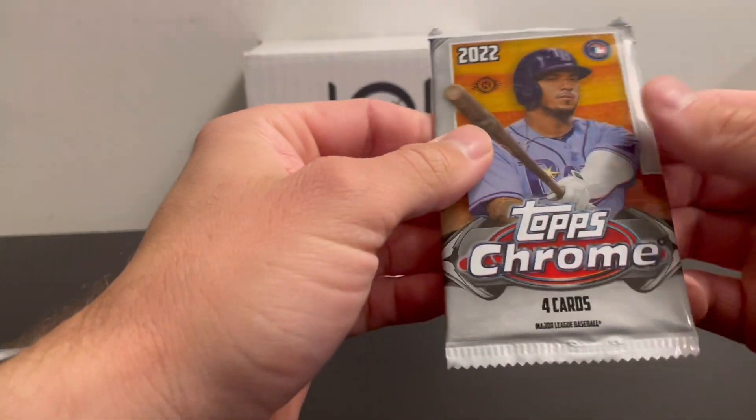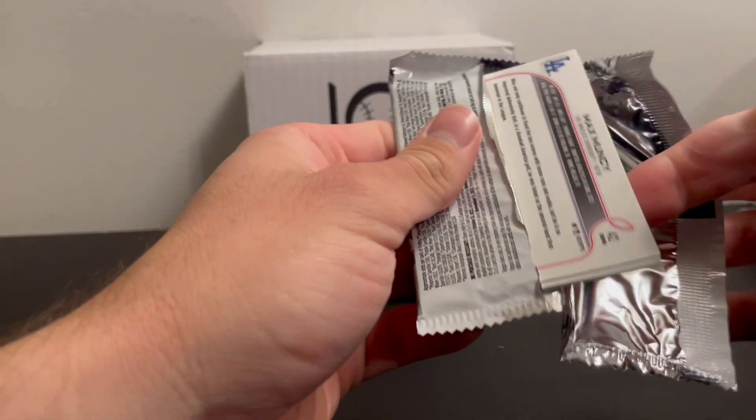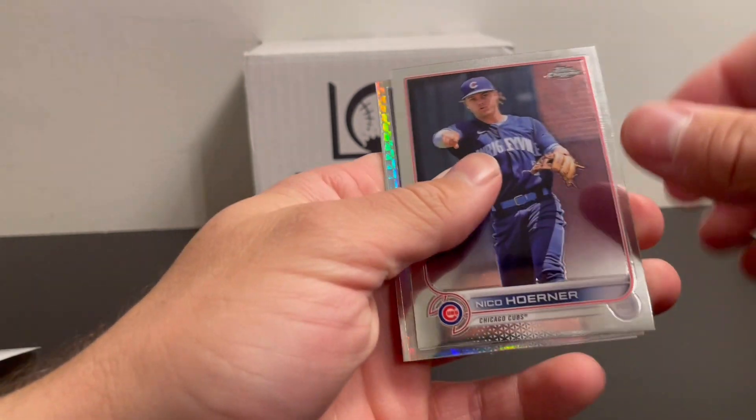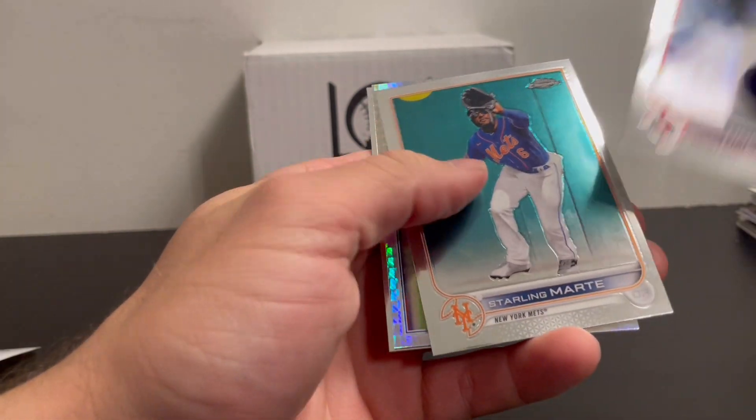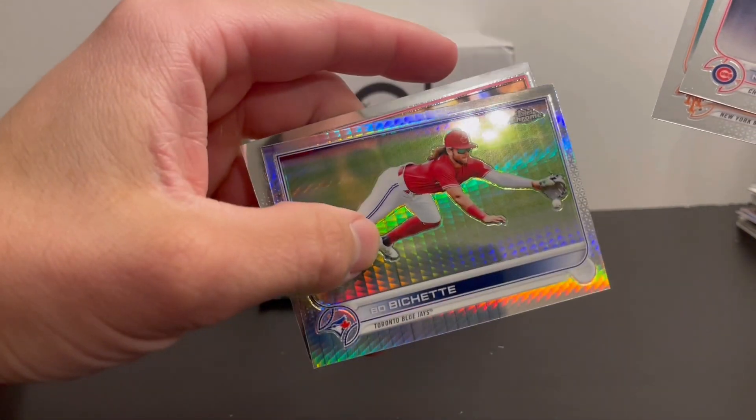Up next is 2022 Topps Chrome: Rodriguez, Franco, Cruz, Bobwick Jr. Strider has an auto. There's a refractor in here — looks like a Boba Chet, pretty cool looking one.